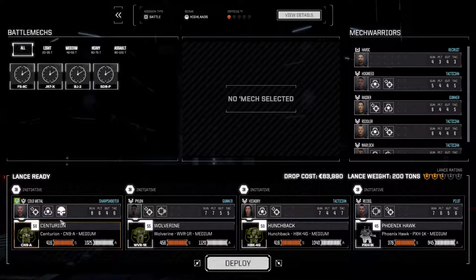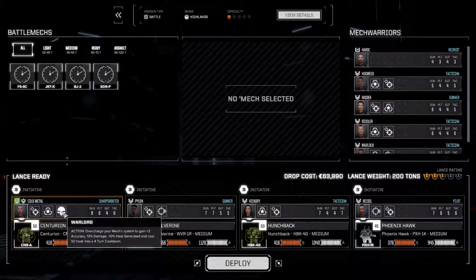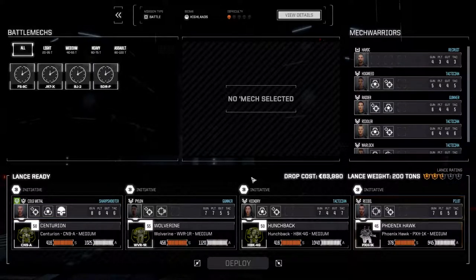We'll deploy our standard lance, Cold Metal. The leader has got Warlord now which is awesome, so we'll be able to utilize that. Let's deploy this lance and get it done.